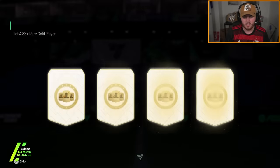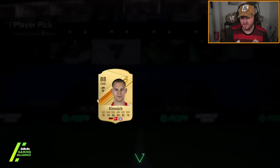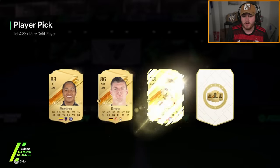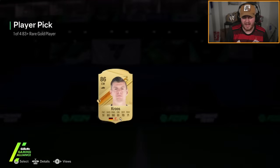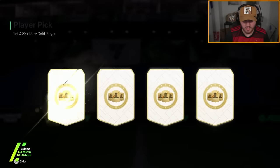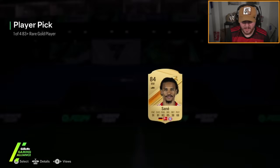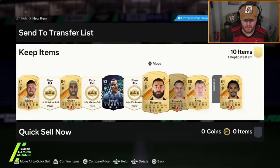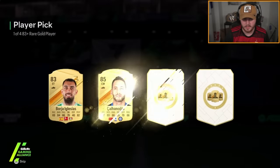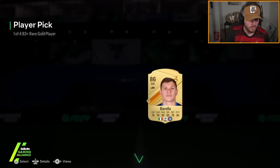Five left. 86 Cruz — that's four walkouts in a row! Come on, let's get a TOTS. No. Leroy Sane. We're getting a lot of Bayern Munich and German players here for Bundesliga TOTS and them not being blue — EA trolling us a little bit. Brella as well. Not bad.